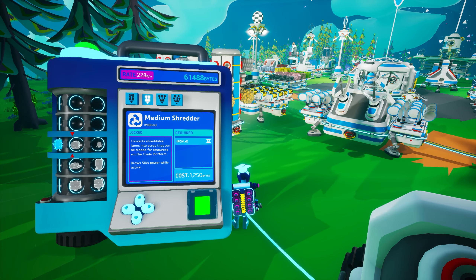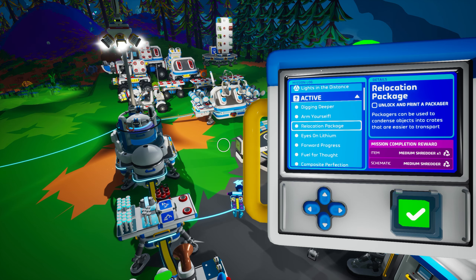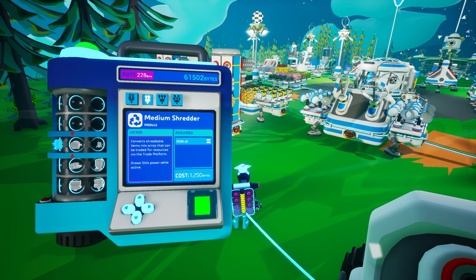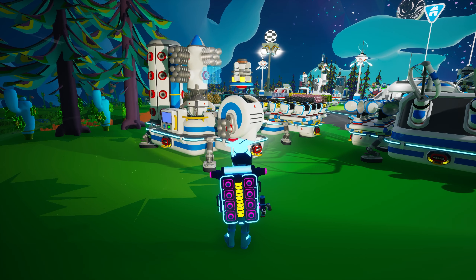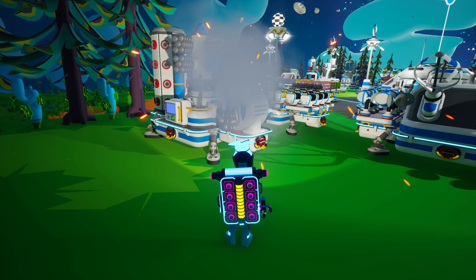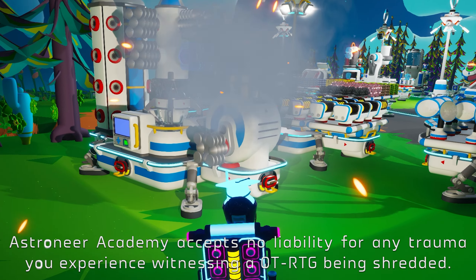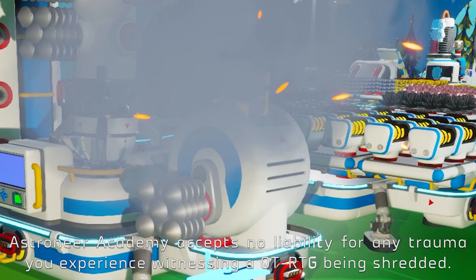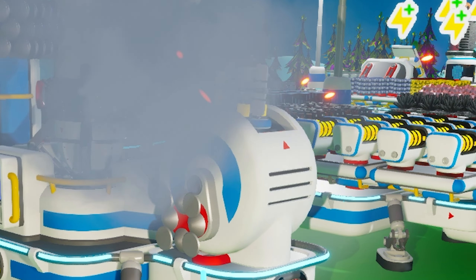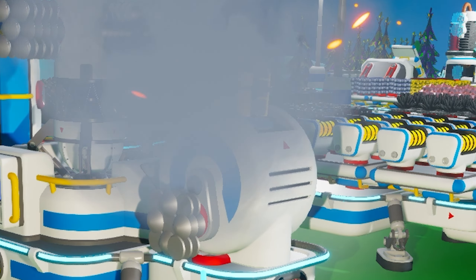The medium shredder is unlocked in the research catalog for 1,250 bytes — or, as you will learn in next week's Astroneer Academy Extra, you can unlock it and receive one for free by completing the Relocation Package mission. You can print additional medium shredders on the small printer using two iron each. Once unpacked, it is a medium tier 2 sized item that must be placed on a platform connected to your power network. When active, the medium shredder will consume power at a rate of 5 units per second. Being the smallest available, it can only scrap small tier 1 size objects and debris along with debris bundles.